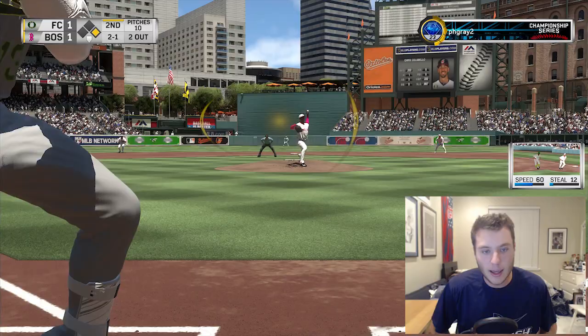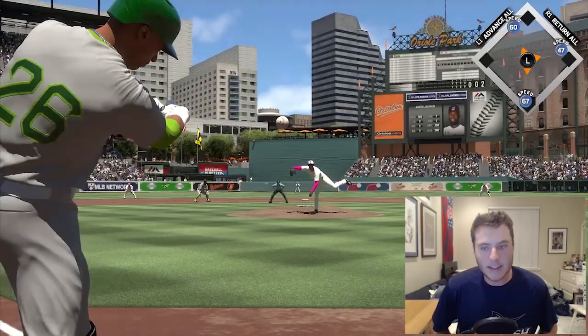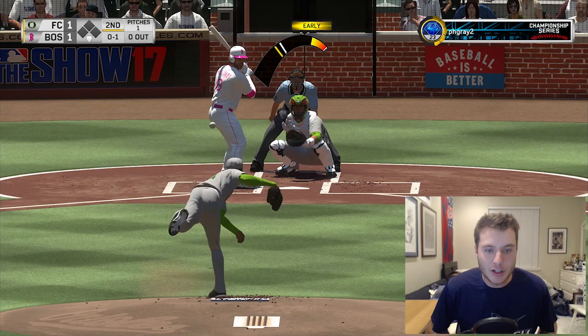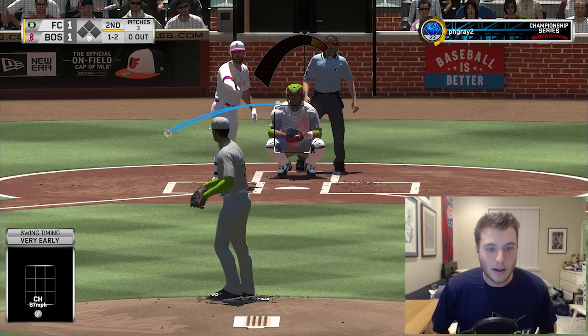That is absolutely ridiculous. That's another fastball - it is going to be a single for Colabello. A fastball up in the zone - we were all over it. Chapman to end that inning! You put in Chapman, I'll put in Chapman as well. We have a 1-1 ball game, still trying to keep it locked. Let's go with the slider down and away. I did have Diamond Chapman for my last run - he was an absolute beast. This one probably won't be as good.